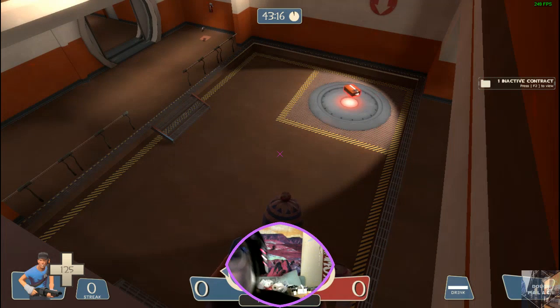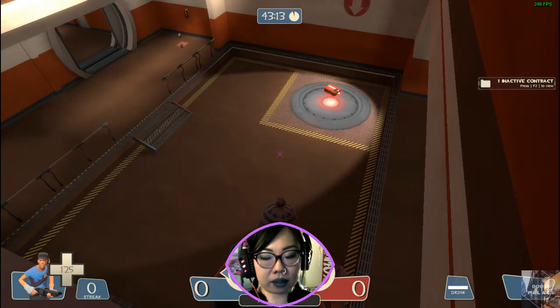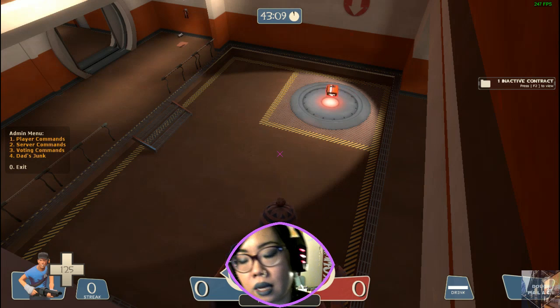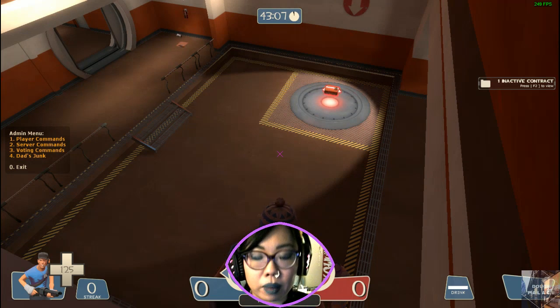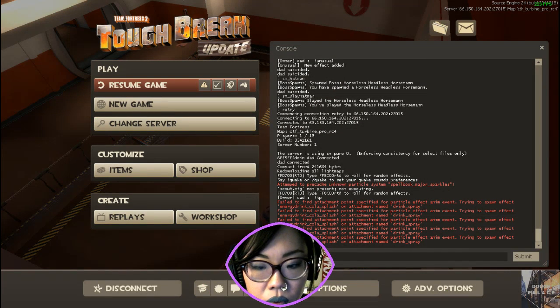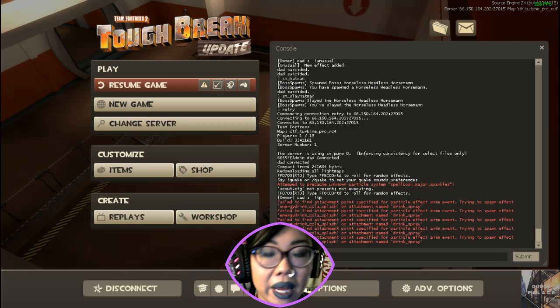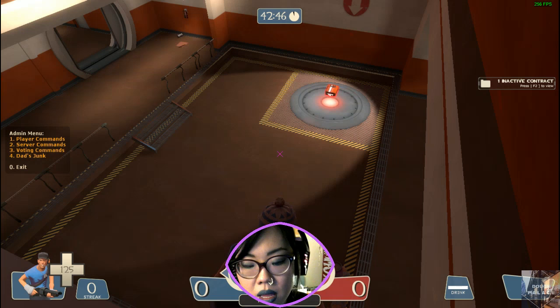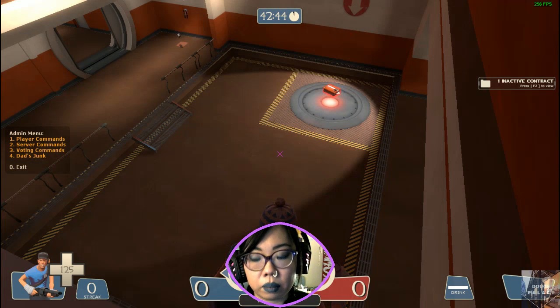I'll just creep around right there for a second — I'm waiting to pounce on that intel. I'm going to go ahead and open up the admin menu, which I have bound to a key. If you admin for me, you may want to open up your developer console and find whatever key — in this case it would be the key X. I have my equal sign bound to the command sm_admin. You press enter and then all you have to do is press that key to bring it up.